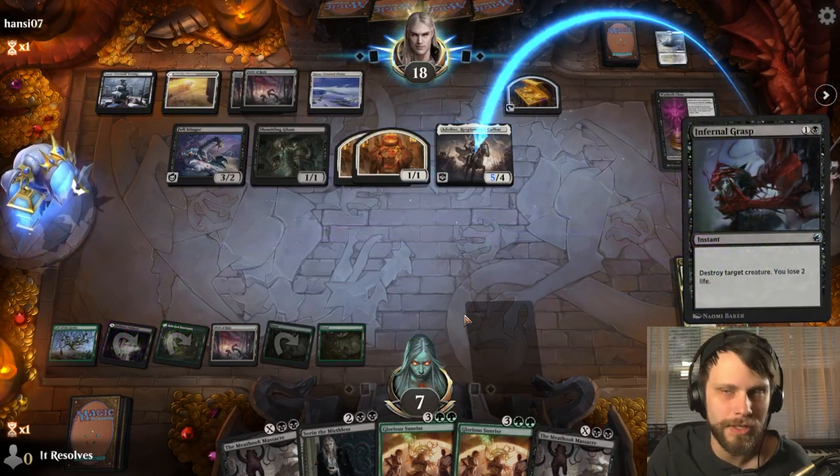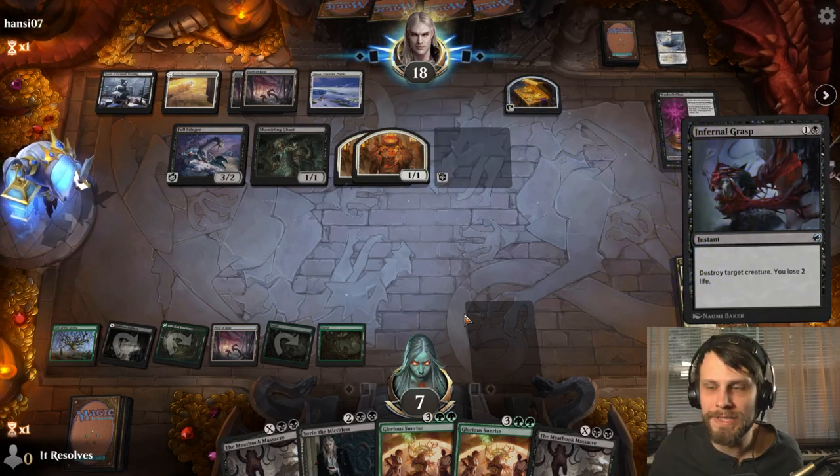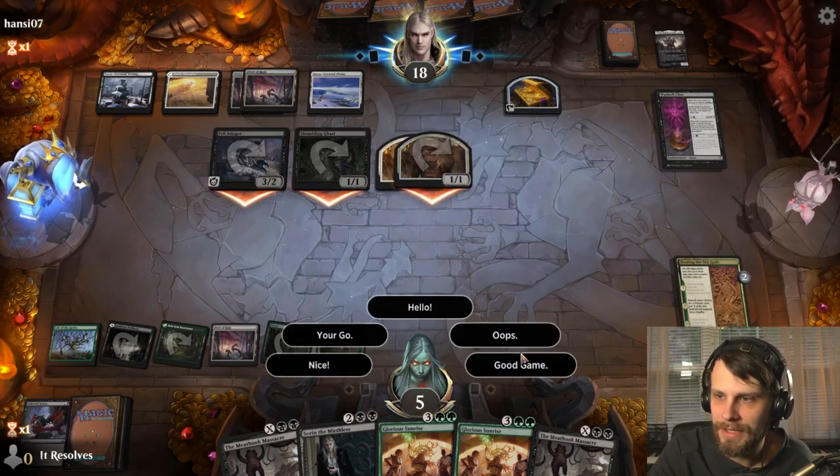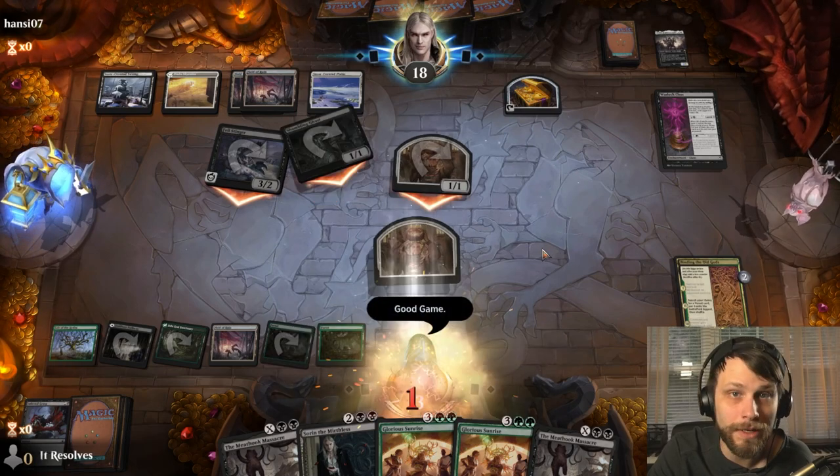Definitely unfortunate that we didn't draw that second black source. We could have gotten it off the Field of Ruin a turn earlier, but we kind of had to kill that other Adolin instead — I actually don't think we made a wrong play. We just didn't draw what we needed. It is what it is. They get to attack us and take us out — well done, opponent.